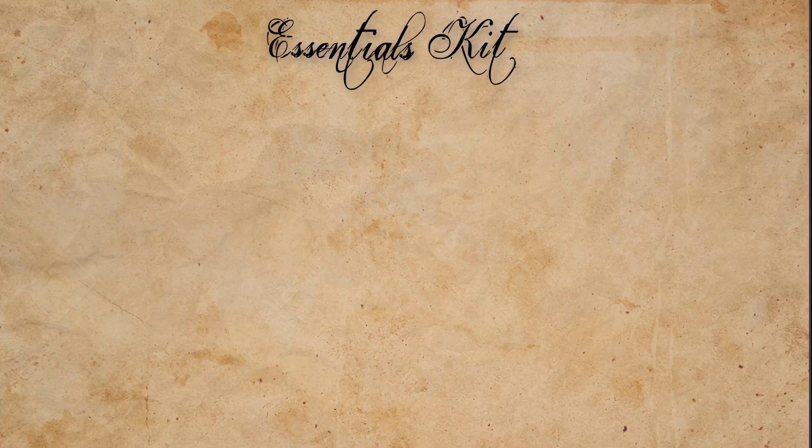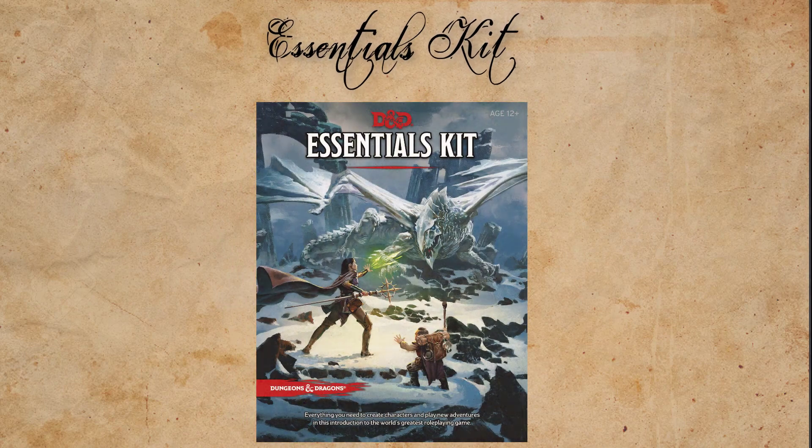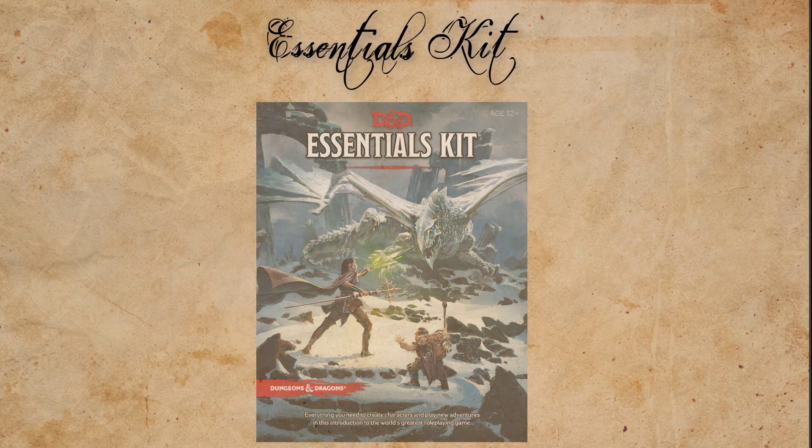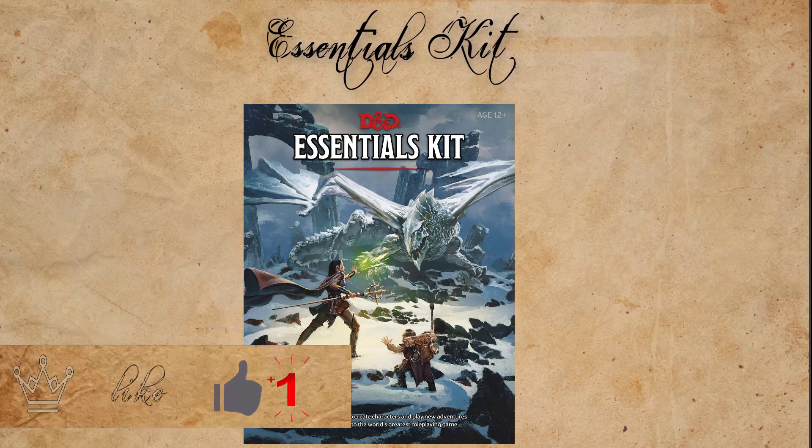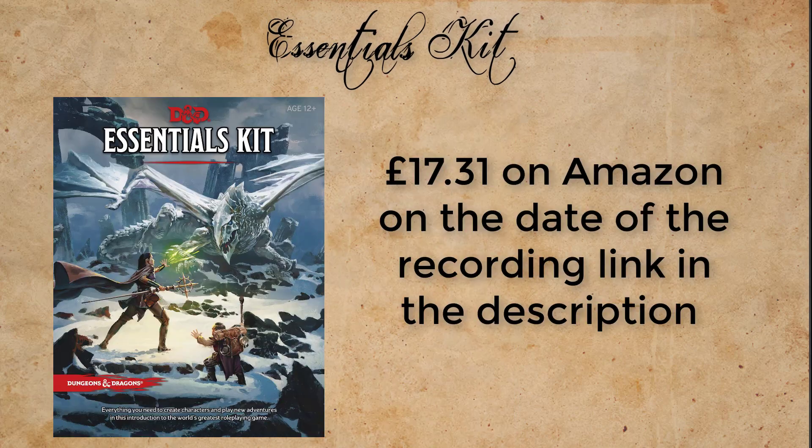Hello everyone and welcome to DM Prints. Today I'm having a look at the Dungeons and Dragons Essentials Kit - something new from Wizards of the Coast for new and old players. I think personally this is amazing. Having a look at the kit, I have ordered it straight away. Amazon have a deal on it at the moment - you can get the link in the description below. It's just so much better than the starter set. I personally own the starter set, and it's not the greatest.